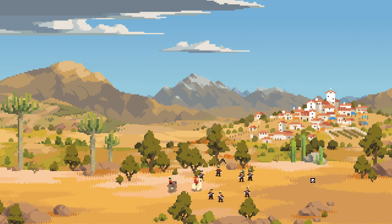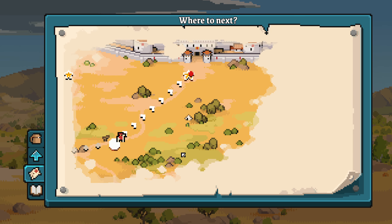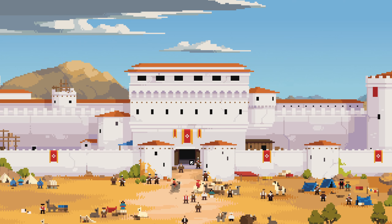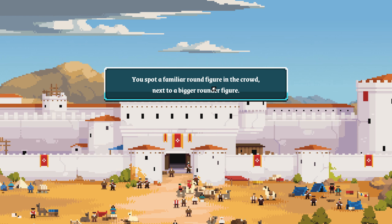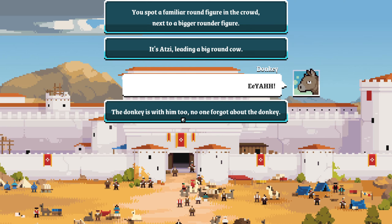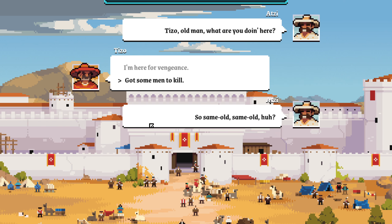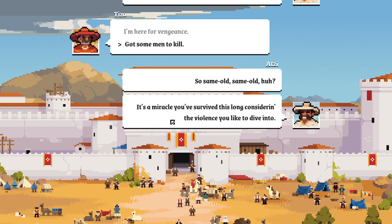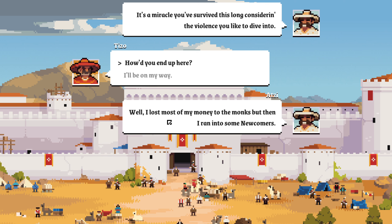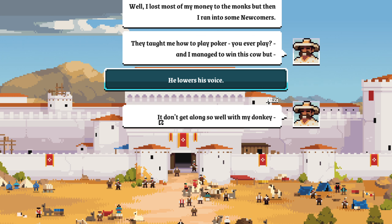Citigate's just ahead — Tamanos. Big bug is back there. These are bigger than our little tent towns. You spot a familiar round figure in the crowd next to a bigger, rounder figure — it's Adzi, leading a big round cow. The donkey is with him too. 'Tizo, old man — what are you doing here?' 'Got some men to kill.' 'So, same old same old, huh? It's a miracle you survived this long.' 'I lost most of my money at the monks, then ran into some newcomers — they taught me how to play poker. I won this cow, but I don't get along so well with my donkey. I'm going to sell the cow and find a good tavern to gamble away the proceeds.' 'I understand. Glad I get to see you again, Adzi.'